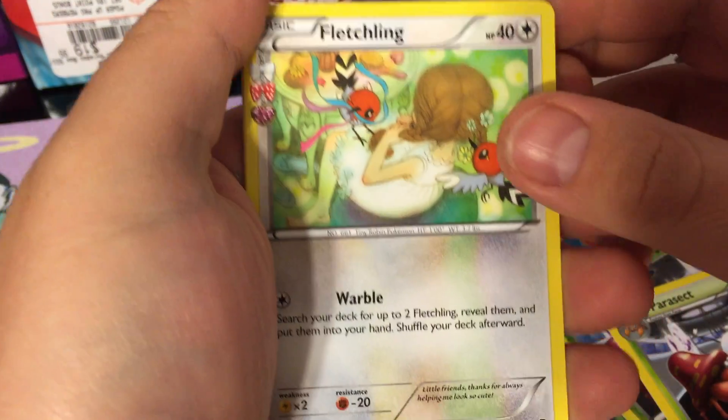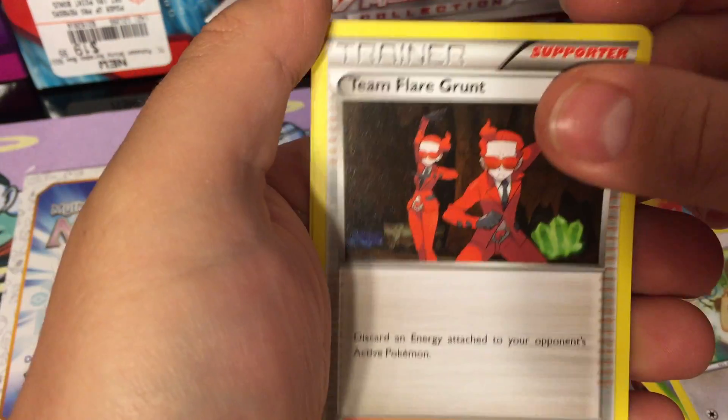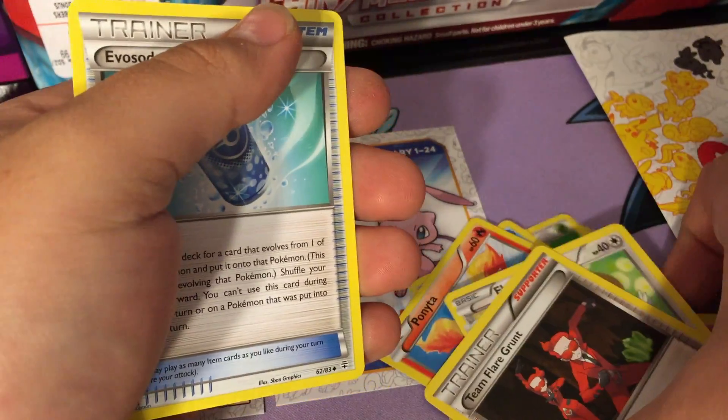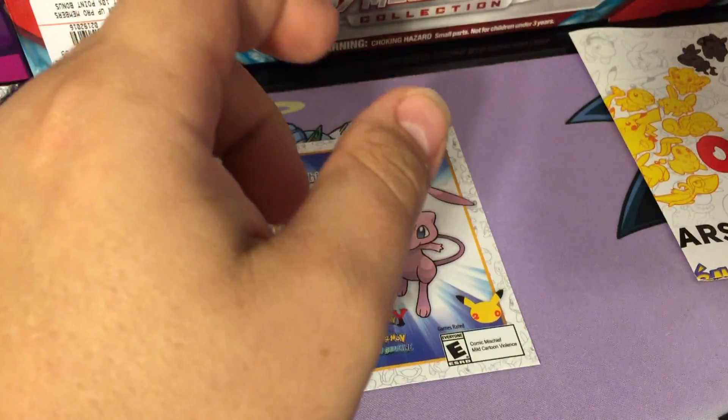A Fletchling radiant collection - that's a pretty cool card - and team flare grunt. So nothing too great in that pack, like I expected.